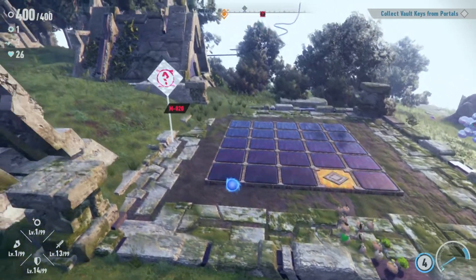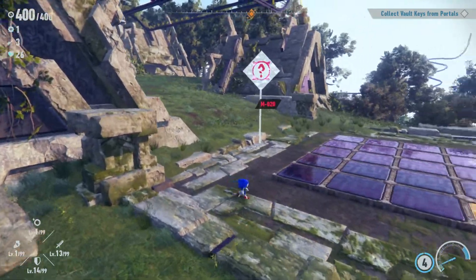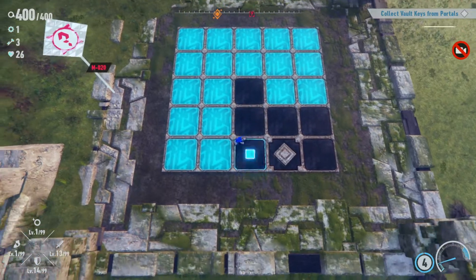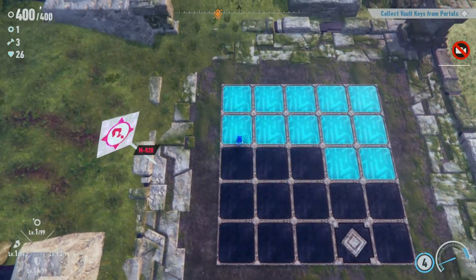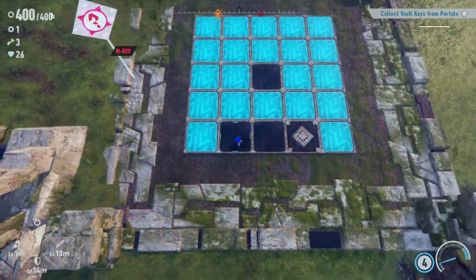All right, citizens, one and all, welcome in to Sonic Frontiers. We're on puzzle number M20, so it's pretty simple. You just have to touch every square without touching the same square a second time.